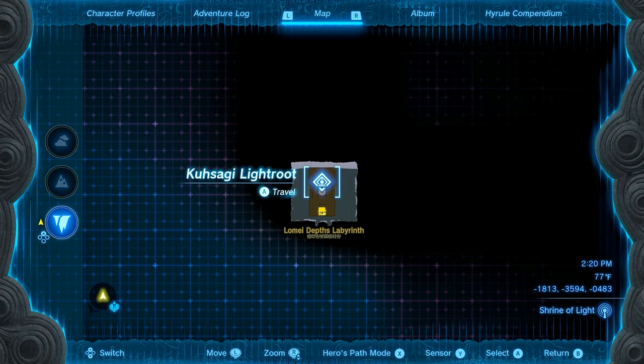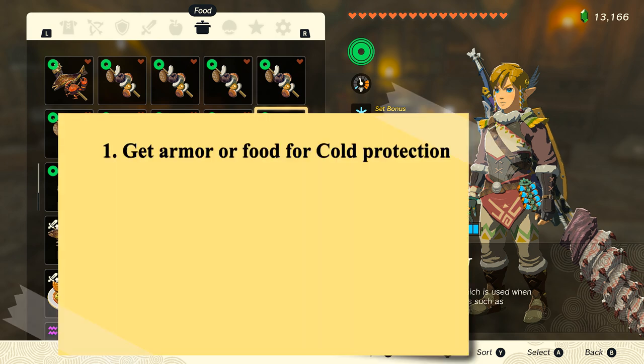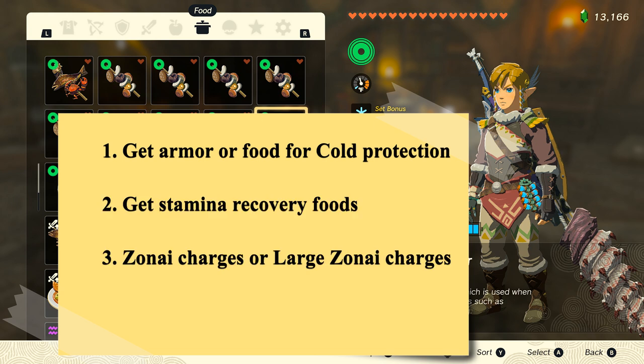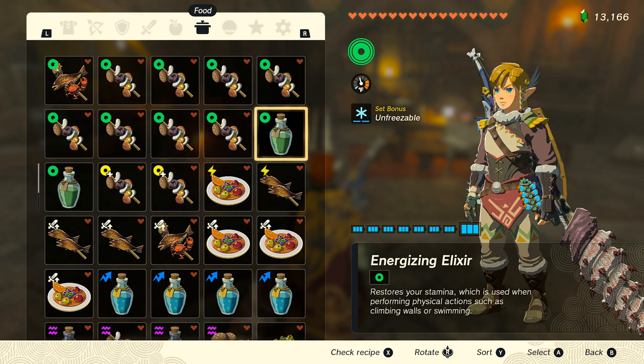Just in case, please have these things ready as you may need them: get some equipment, armor, or food so you're protected from the cold. Get some stamina recovery foods as well as Zonai charges so you can travel farther when in the air using a paraglider or Zonai devices. Also keep some fairies in your inventory so you don't get one-shotted when low on hearts or wearing weak armor, as we will be facing level 3 Flux Constructs as the final boss in these mazes.